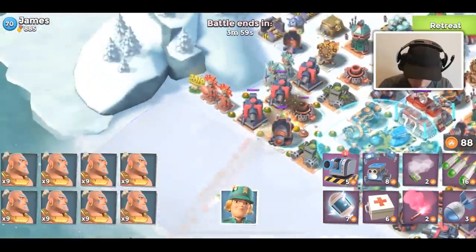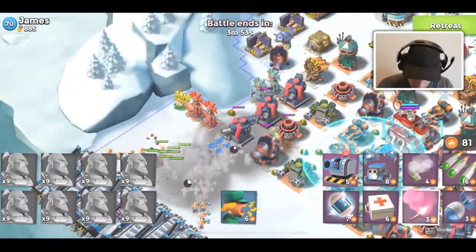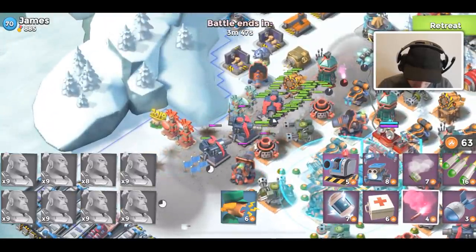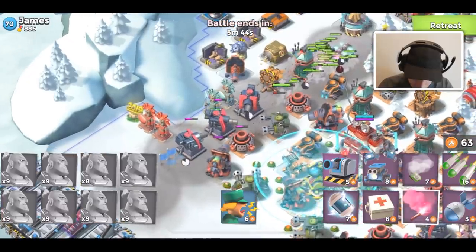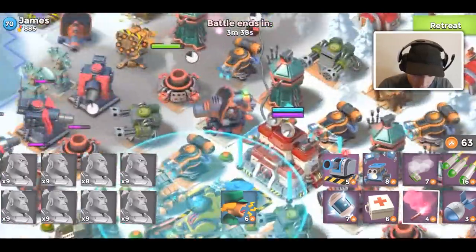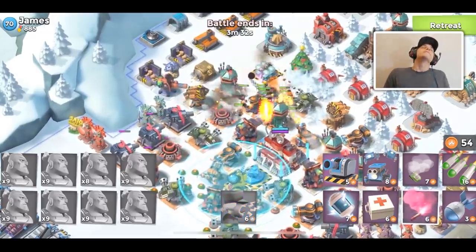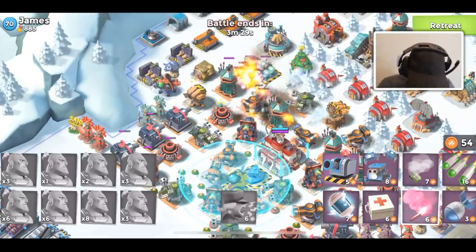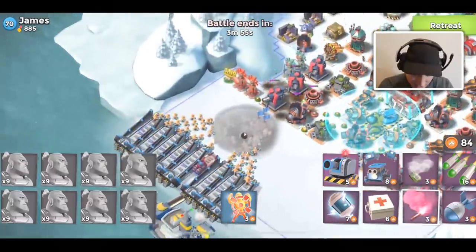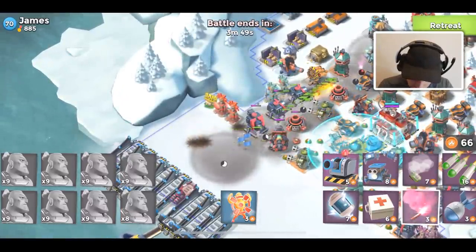We're gonna try a different strategy - I think I can just go from the bottom here. That was a mistake, I was trying not to flare to a building but I think we'll be fine. I'm not gonna activate my hero here - all these defenses are gonna target my hero. I should have brought taunt or something to distract. That was so bad. Oh my gosh, I am so bad at this game. Okay, let's try this for the third time.